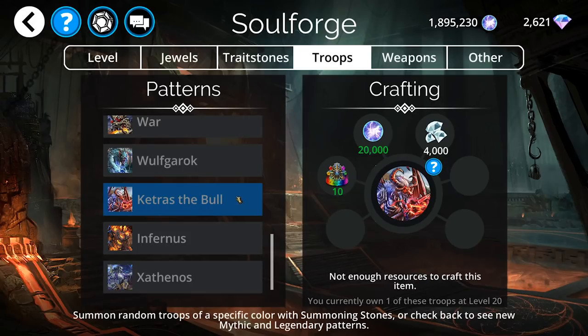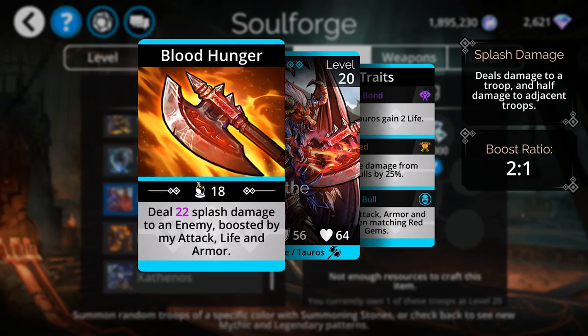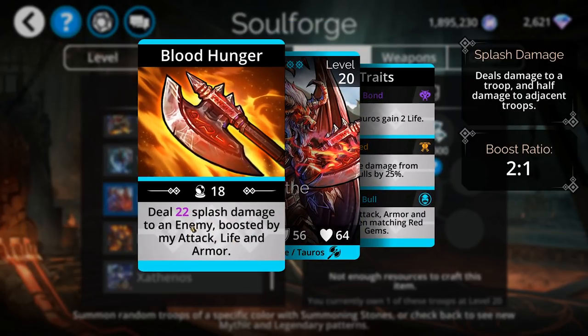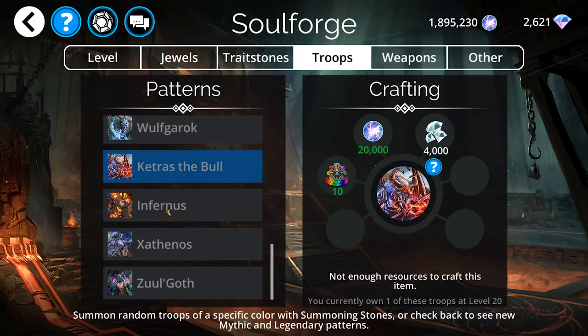Ketris is also there. Ketris is also very crazy, because he's just doing one of the heaviest nukes in the game — just straight-up blasting some fool. He's also gaining stats every time you match red gems, not four or fives, just matching red gems. Ketris is also super good because he blams somebody and splashes it onto the other two. Infernus would be my number one craft in this list; Ketris would be the other.